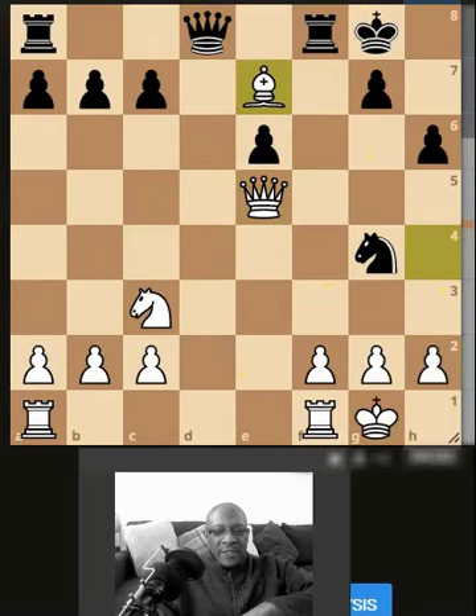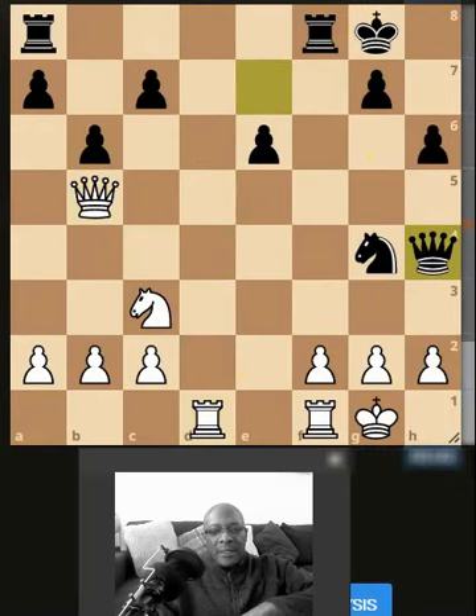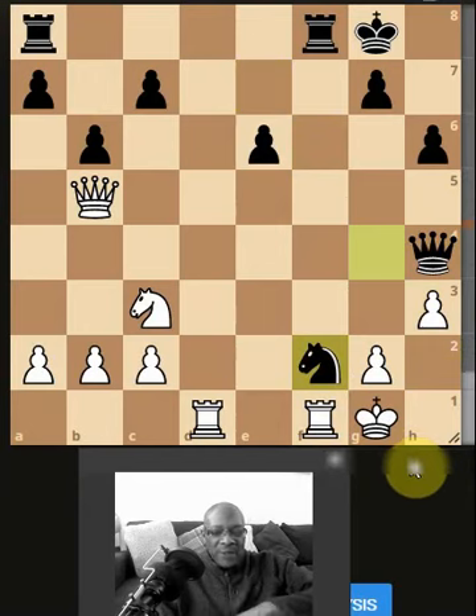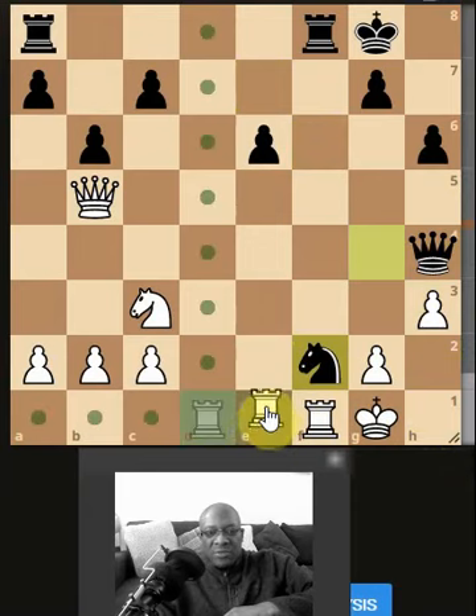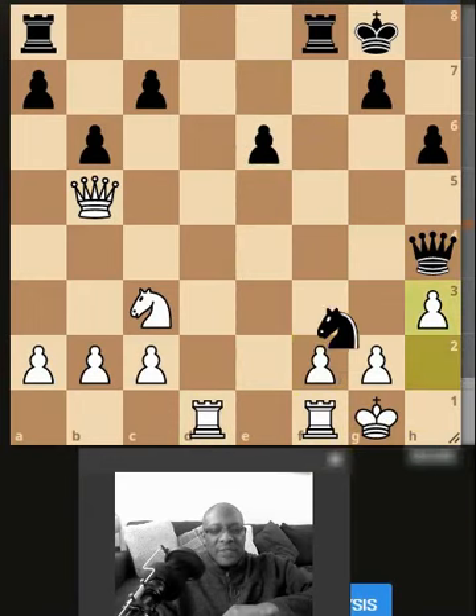So we're looking at the triple now, seeing how devastating that triple was. So this position here - it's a minus 3.2. The engine does suggest pushing there, but they didn't do the right thing, because we expected them to take here, because that would have caused us some issues. Obviously we weren't going to capture, but there's not a right lot else we can do on that side. So yeah, they missed that trick.